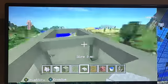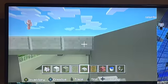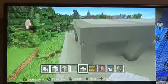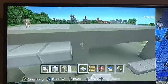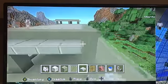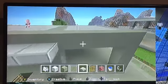Once that's finished, take stone slabs and fill them in on the upper part. The roof should look like this. Bring the slab all around the side to make it look a bit nicer, around the entire sides of all the big pillars.